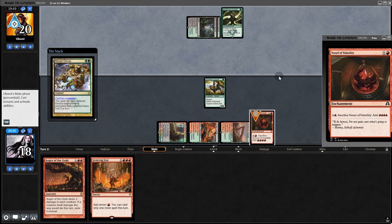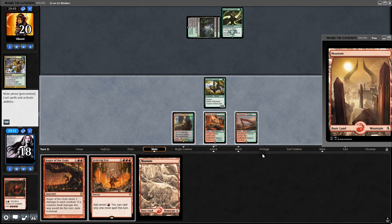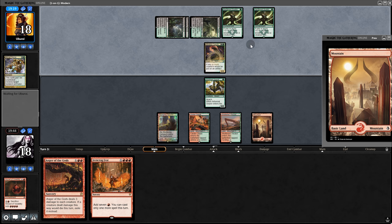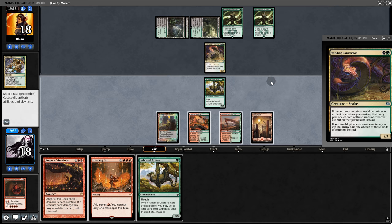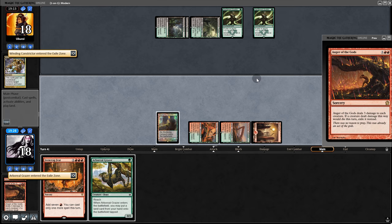Abrupt Decay — pretty clever. But it's not like we had a payoff card in hand. Back on our turn we pull a mountain and pass back. They play another Hardened Scales and a Constrictor — that means three additional counters. We can't allow that, so Anger of the Gods. Back to our opponent.